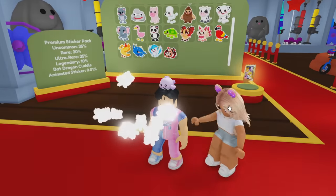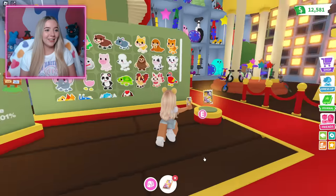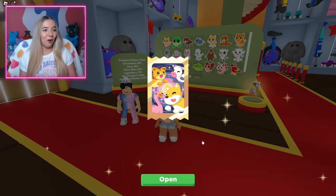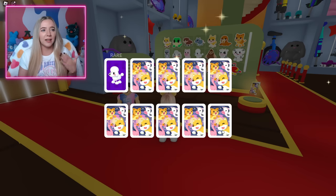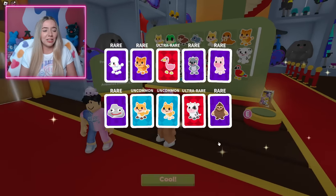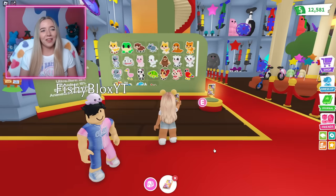Fishy got nothing that time but was just hyped for me. Then he got a phoenix — legendaries aren't too hard to get from the premium pack. If there's a 10% chance and you get 10 cards in a pack, that's basically about a 1 in 10 chance per pack to get a legendary. I don't know if my math is correct, but it feels right.